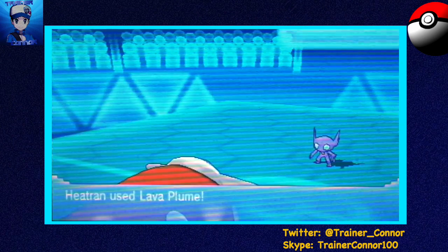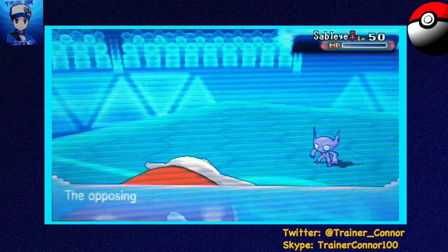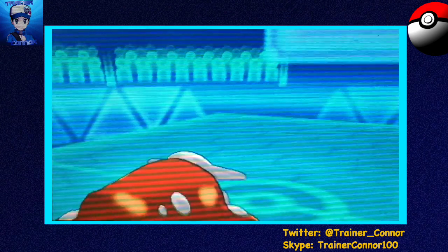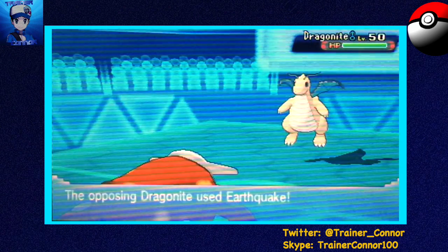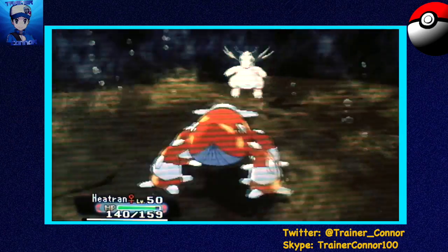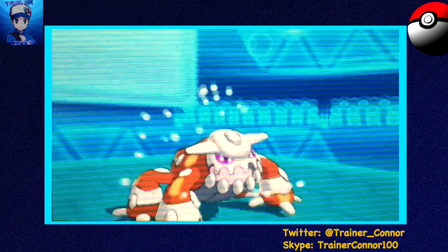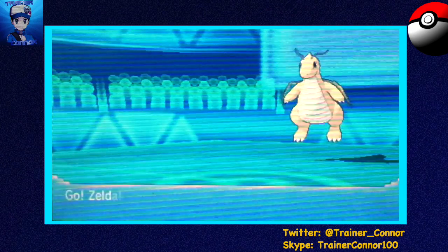He thinks I'm going to switch out, but I'm going to stay in and use that Flash Fire-boosted Lava Plume to finish off Sableye. That worked well. But now that leaves my Heatran vulnerable to an Earthquake and he KOs me. So that worked well for my opponent there.